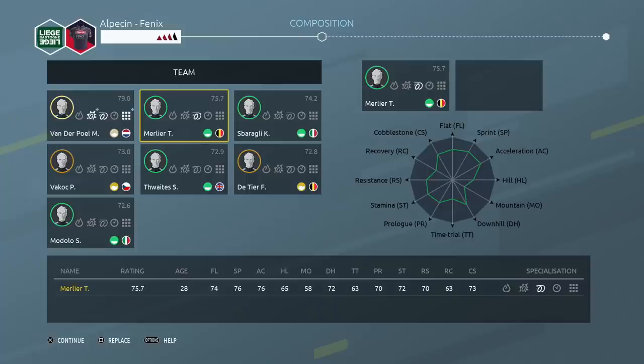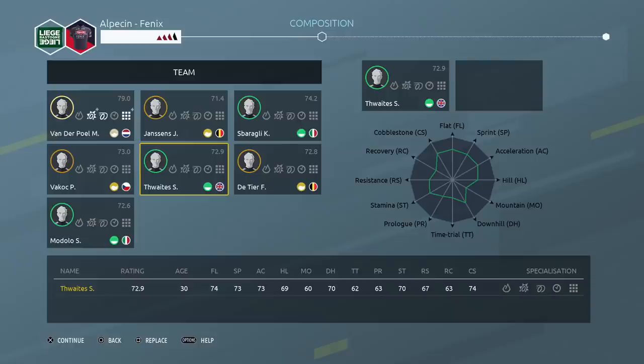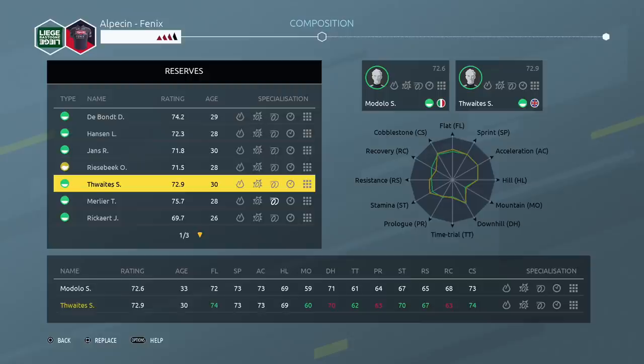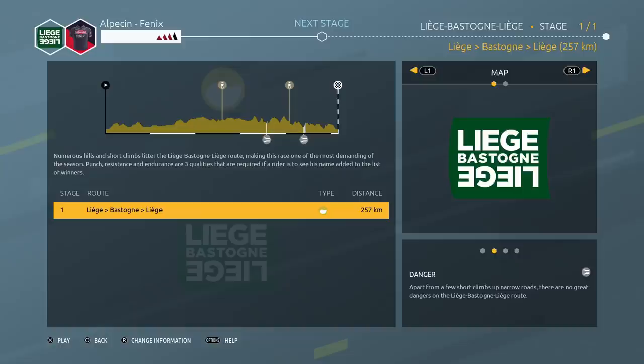I am going to slightly alter the team. We've got Vakoc in the team which is what I like but Merli at hill 65 so I might as well leave him home. I could get a guy like Jimmy Janssens in there who has 73 hills. Zbaragli has 75 hill, we've got Thwaites with 69 and Madolo at 69 as well. I think I'm going to switch Thwaites for Johnny Merzman — yes, 73 — and we've got Madolo at 74 on Rizebek on hill, that's OP but I don't mind. Zbaragli at 75 hill is just so OP. Anyway I think that's going to be our team, Vakoc as the main helper for Van der Poel. He's got 74 hills so actually Zbaragli might end up being the best helper here — that's the funniest part of it all.